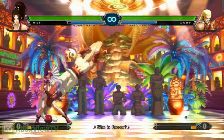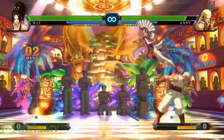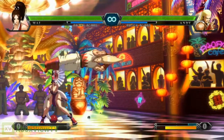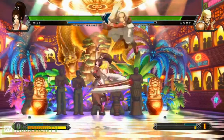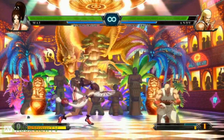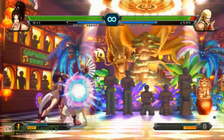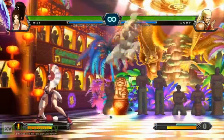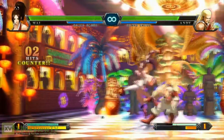King of Fighters 13 has something called a hyperdrive gauge, which is unique to 13. There are actually two types of gauges: your power gauge and your hyperdrive gauge. The hyperdrive gauge is the green one on top divided into two chunks — basically two 50% halves. You can use this gauge for drive cancels, super cancels, Neo Maxis, and hyperdrive mode.